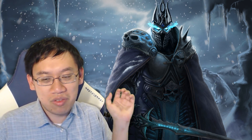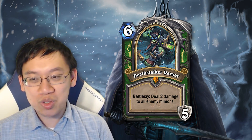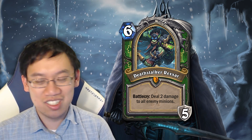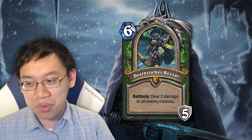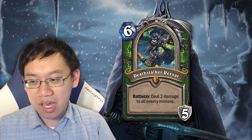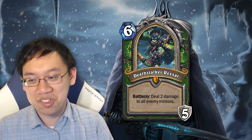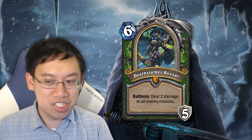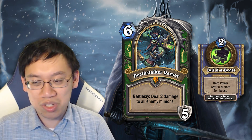We're going to review the 5 cards that were first revealed. Deathstalker Rexxar — a new type of card, a hero card. It's 6 mana, and then you gain 5 armor, as it says on the bottom right. You complete the text in the box: deal 2 damage to enemy minions, and then you replace your hero power. The hero power that you replace it with is pretty exciting.